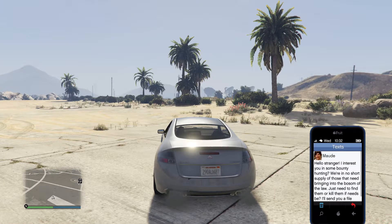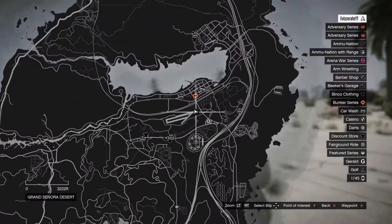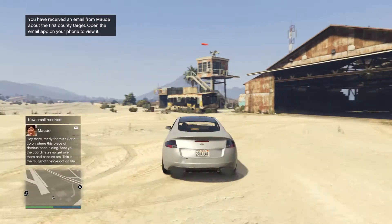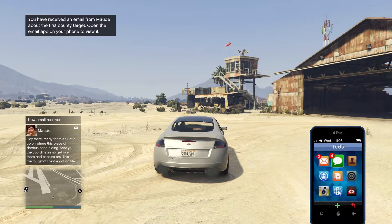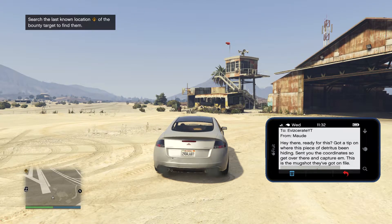After you guys have received the initial text, Maud will be in touch soon with details on the first bounty target, so just wait about five minutes for the next text. After waiting about five minutes you're going to get an email from Maud with the details of the first bounty target, and after you look at the email you're going to have the bounty target located on your map.